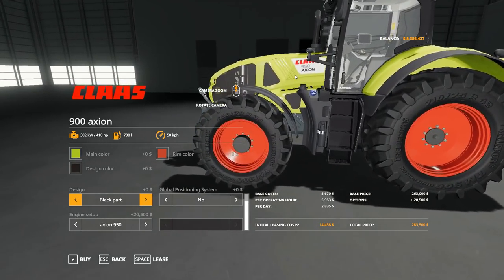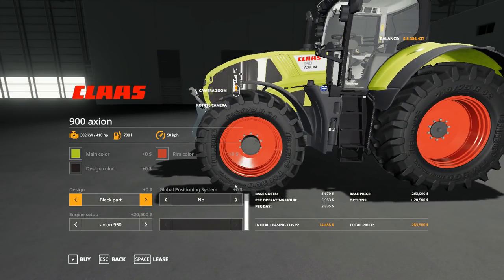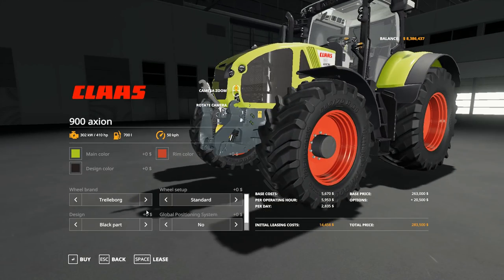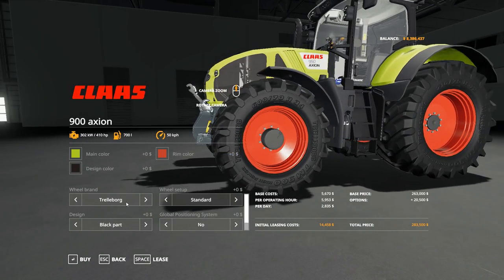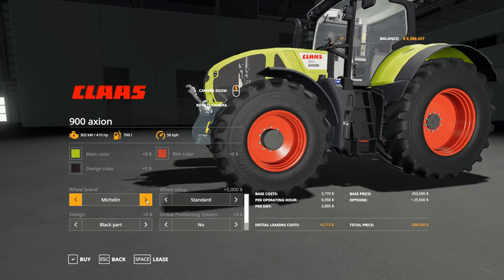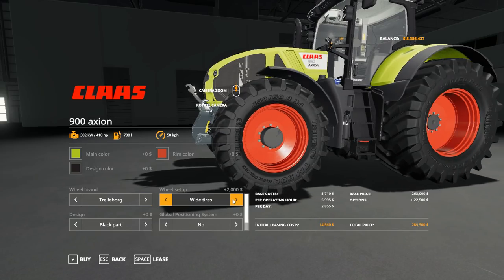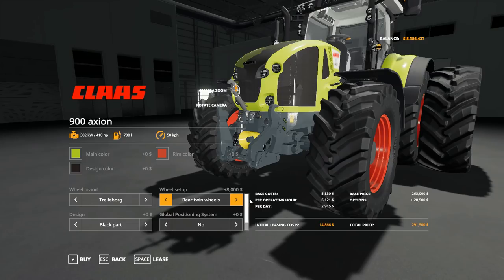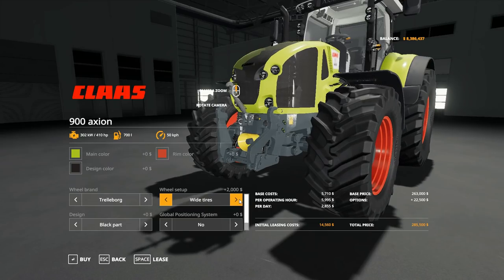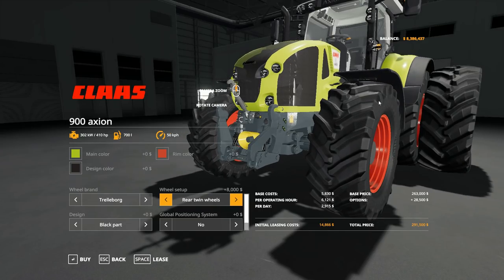The 950 can push just over 400 horsepower, which should be enough for almost anything. Wheel options include Trelleborg and Michelin, with the standard setup, wheel weights, wide tires, and twin rears. The twin rear option is actually new — this mod was just updated today and rear-only twins were not available before, so that's a welcome addition.